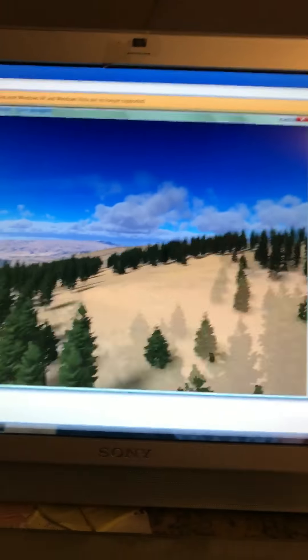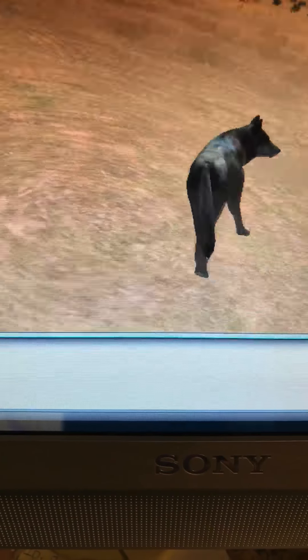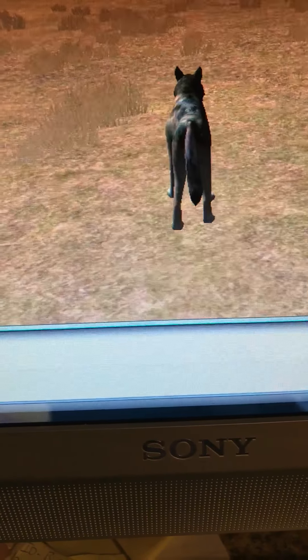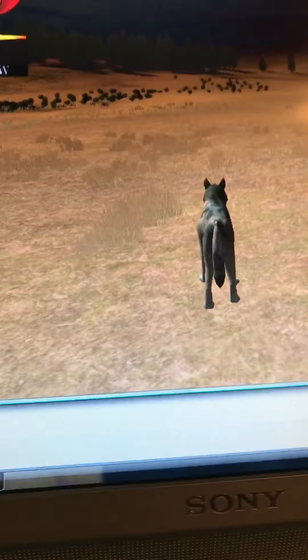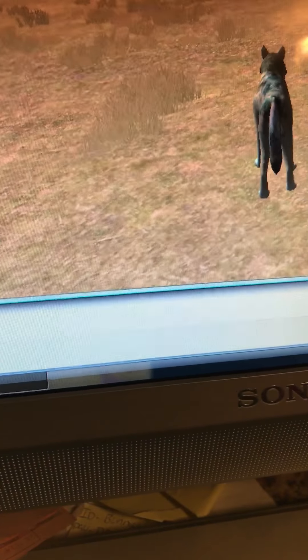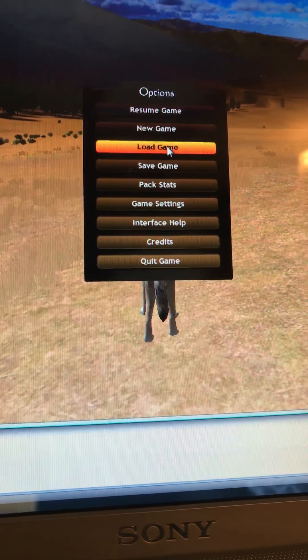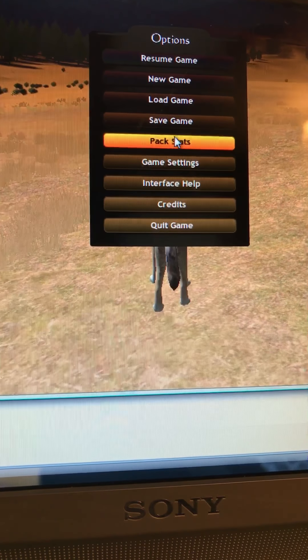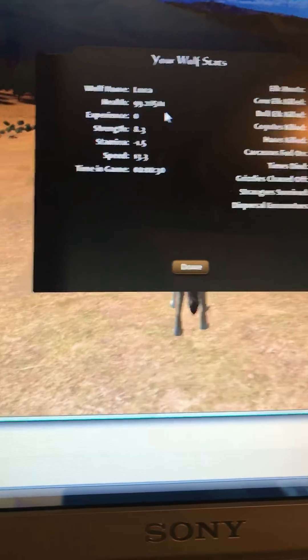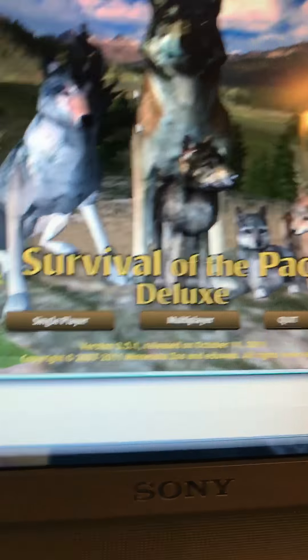Then they bring you around here and you land on your wolf. This is what your wolf should look like. If it doesn't pop up, you can go to this one — press ESC. Then it's resume game, new game, load game, save game, pack stats. The pack stats actually tells you this and that. I want to go back to new game because I want to fix something.